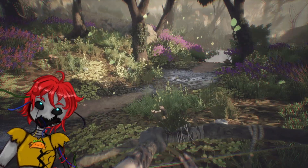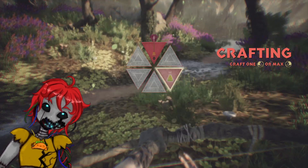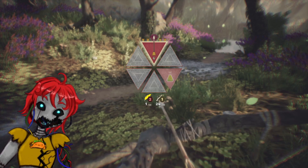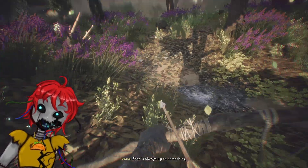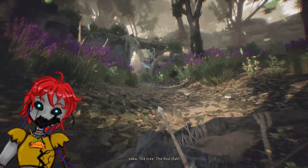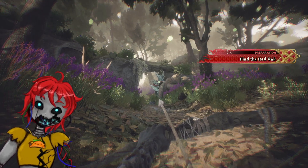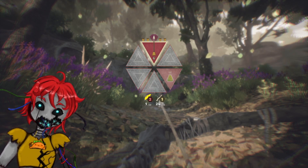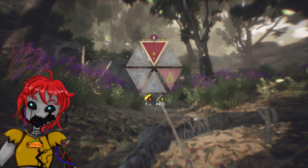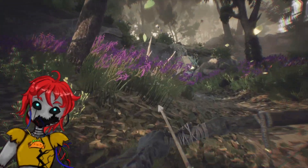Okay. So how does one do this? Hold tab. See what? The tree — the red oak. What is that? So we need... I think we need one stick and two feathers. Is that how this works?